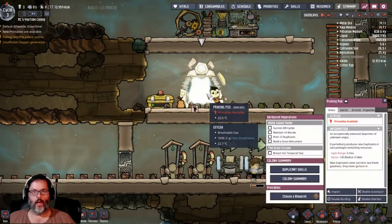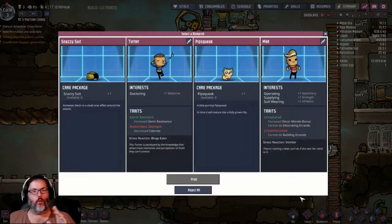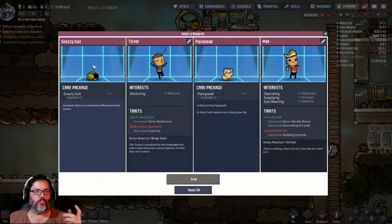We do have a printing pod. Let's see what we got. Now, you don't have to take these. What you get is some type of care package, sometimes two.